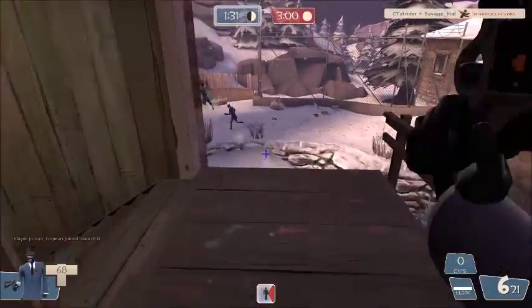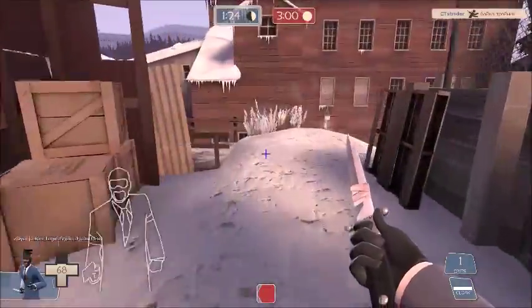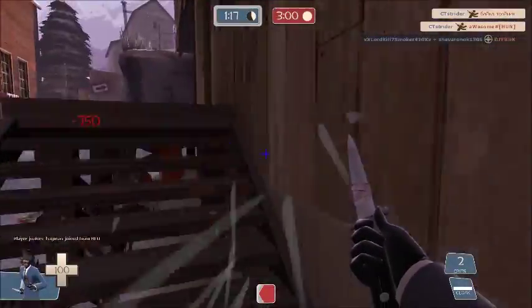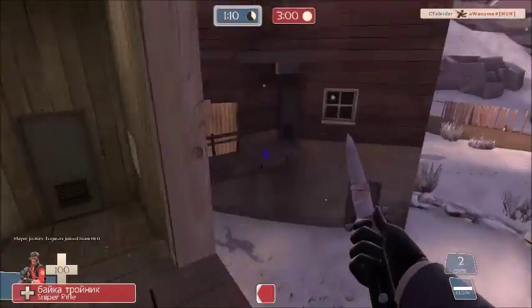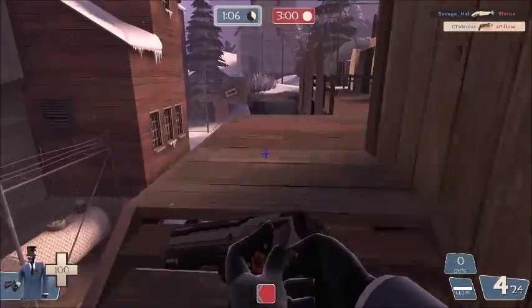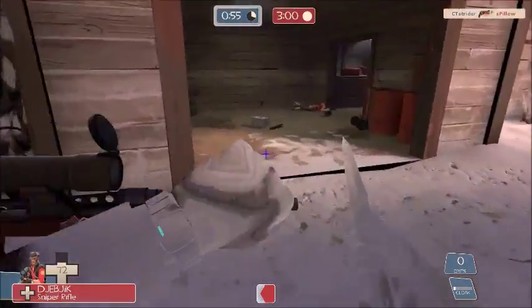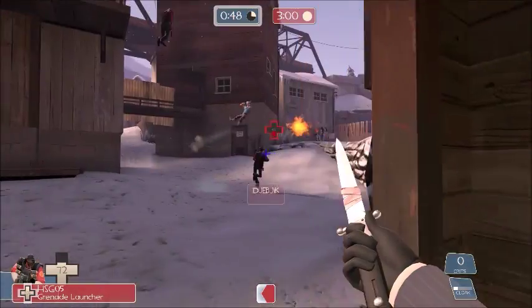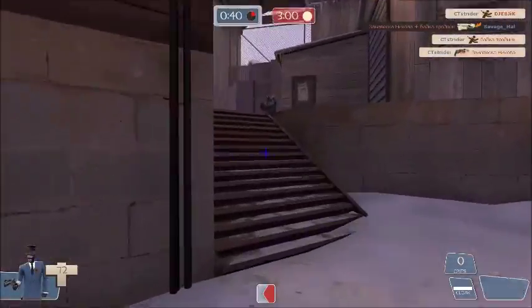On that walkway where that sniper was, people always like to camp out there. I get a nice crit shot with the Diamondback from the backstab on that scout who was trying to go back to spawn for health. That heavy saw me, so I had to hide. The snipers are finally aware — that guy was trying to aim at me, I bumped into him, but he's probably a newer player because he didn't really pursue me. I get some nice stabs on the snipers as they're distracted, and also a double crit shot on that pyro, which is nice.